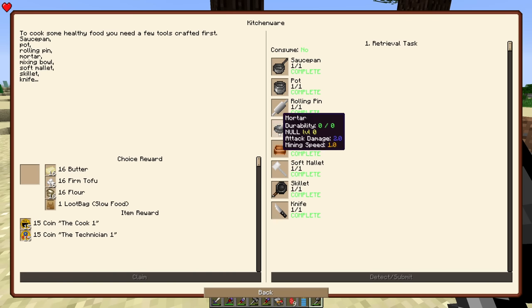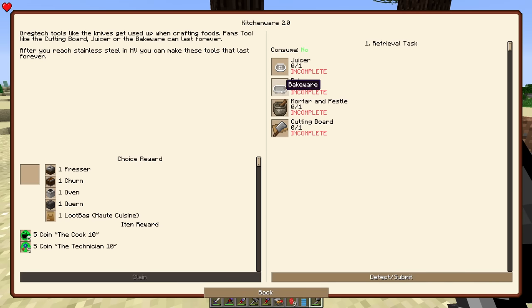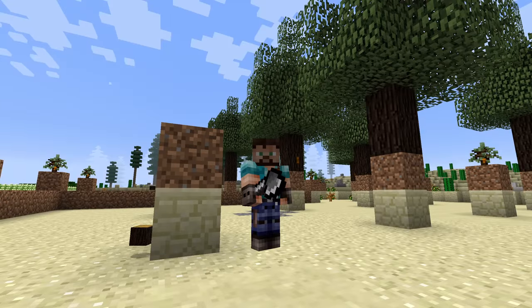I was working on the kitchen. I have made most of the tools, but for some of the recipes we are going to need a rolling pin, a soft mallet, and a knife. Alternatively, we want to go with these guys, but they require stainless steel. Shocking, I know.